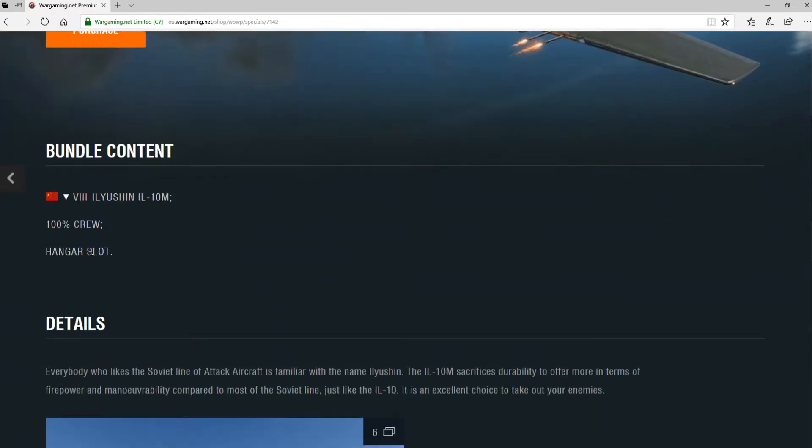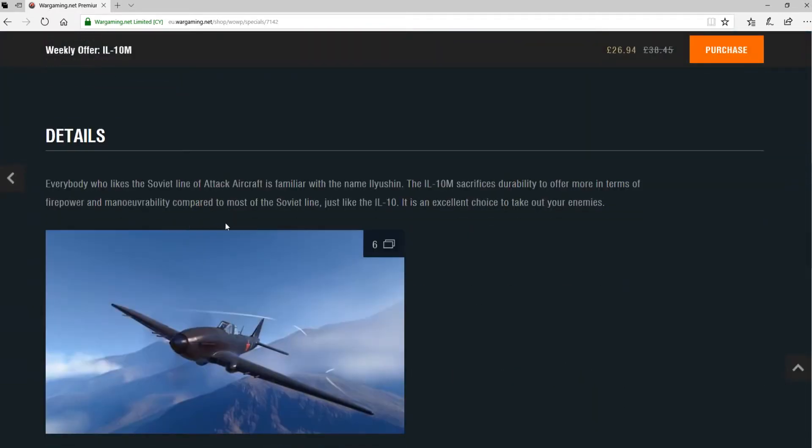What do you get? The 100% crew and the hangar. Everyone likes the Soviet attack line. Similar to the Elysian IL-10M, this sacrifices durability to offer more in terms of firepower and maneuverability, which is nice compared to most of the Soviet line.